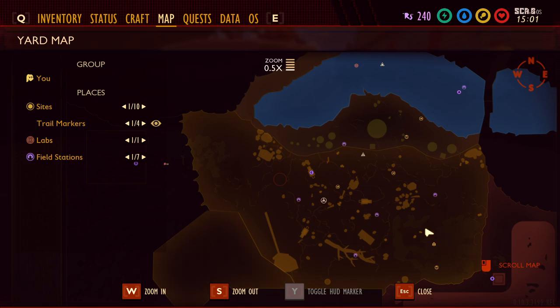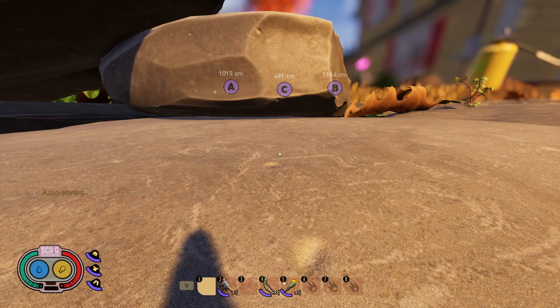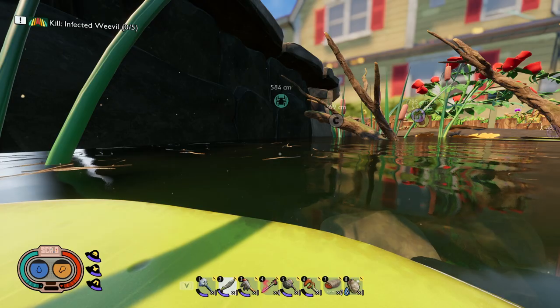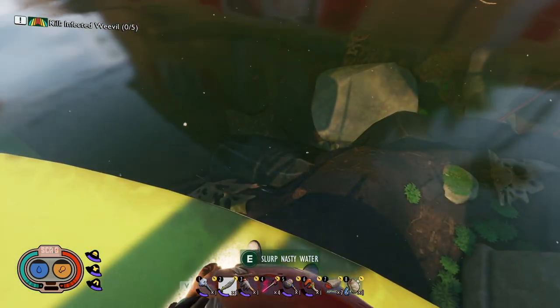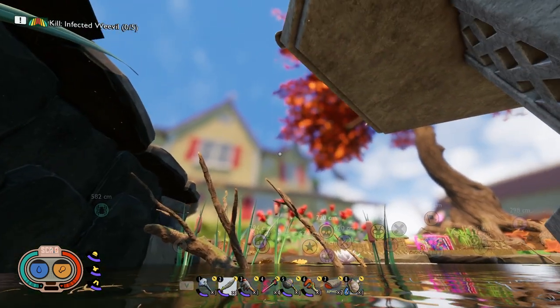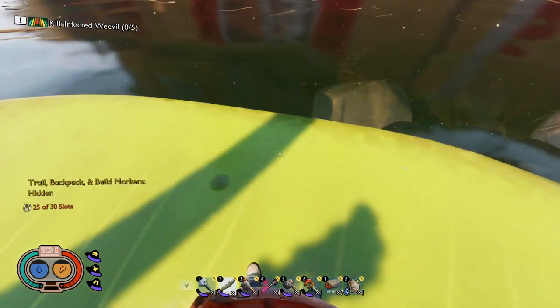Now let's head over to show you what the small crow feather looks like. I'm over by the pagoda, but unfortunately when I loaded back into this world the small crow feather fell under the water. When I saved the game it was sitting on top, but now it's underneath. We're just going to dive down there real quick.